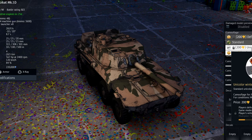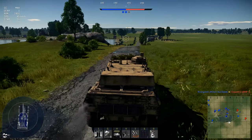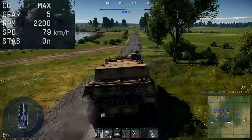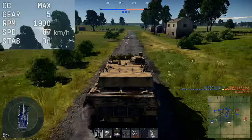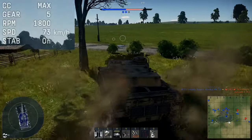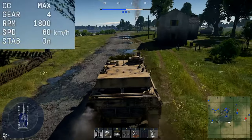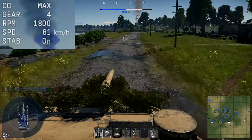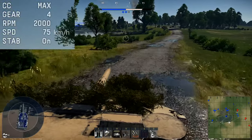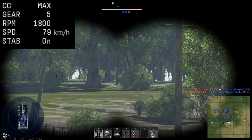Here we go — we're testing the maximum speed on an asphalt road, seeing if Rooikat can reach 120 kilometers per hour. Going down the hill we hit 70, 80, barely climbing towards 90, reaching 92, 93. Unfortunately we had to make a sharp turn and couldn't even hit 100. Back on a straight asphalt road we continue the test.